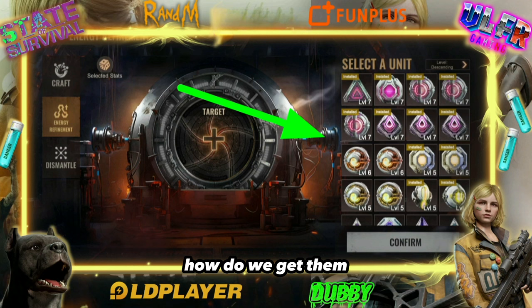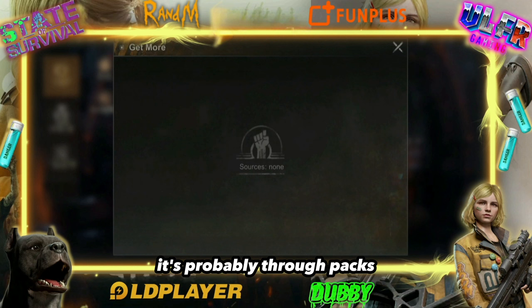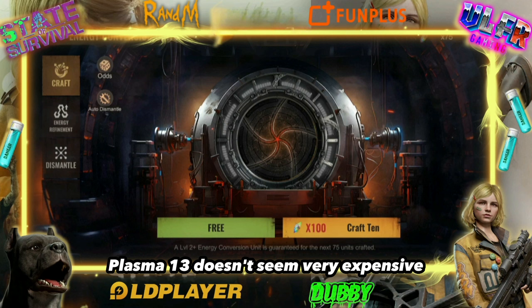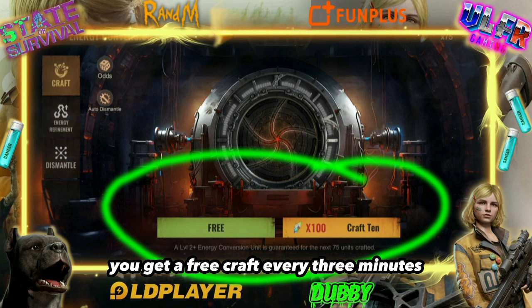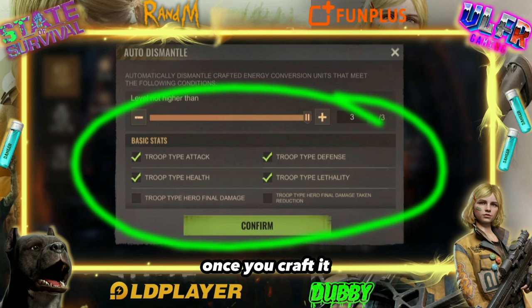How do we get them? Well, you need crystals, but we're not sure how to obtain them yet. It's probably through PAX. This is the dark side, as I mentioned from the beginning. Plasma 13 doesn't seem very expensive, but this is where it will cost us. The good side is that you get a free craft every three minutes, which is cool.